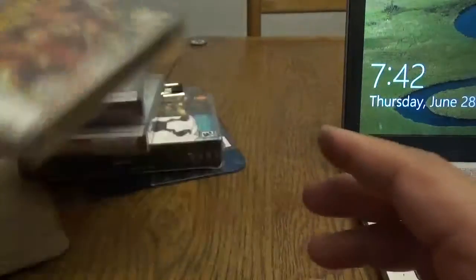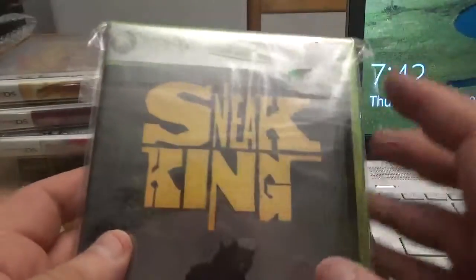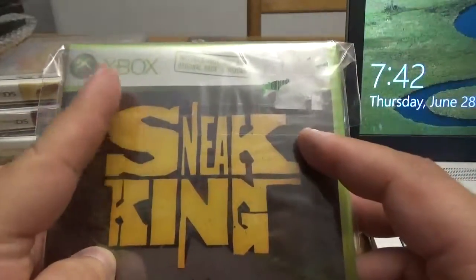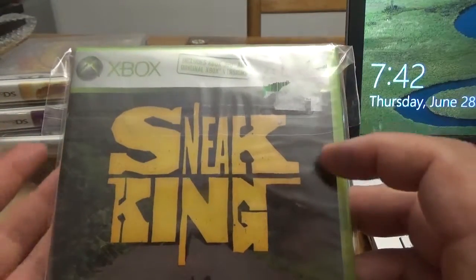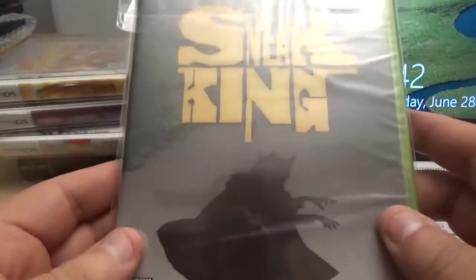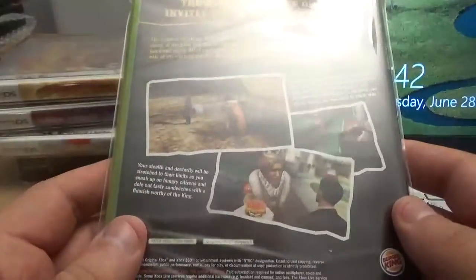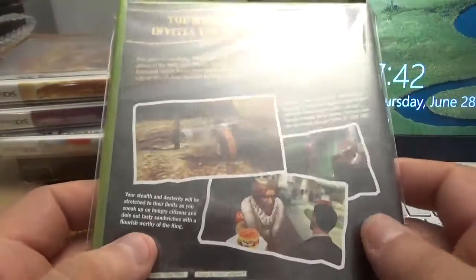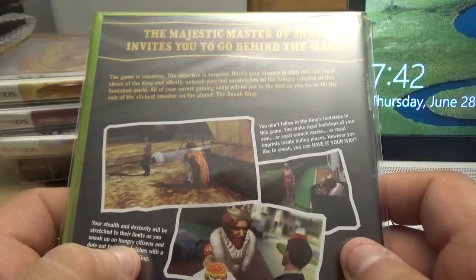The only Xbox game we got — I'm hoping it's what I wanted because I have it for the 360. If it says 360 at the top, great; if it says Xbox, I bought the wrong version. It's sealed, but this includes both the Xbox 360 and original Xbox version, so I have a feeling this is not what I need. This is Sneak King — one of the games that came out when Burger King ran that Xbox/Microsoft promotion with three games.